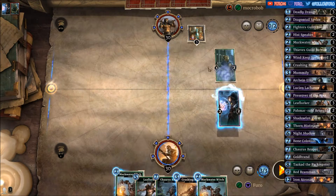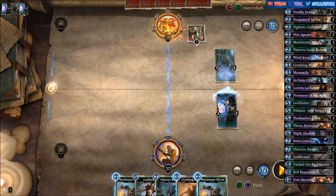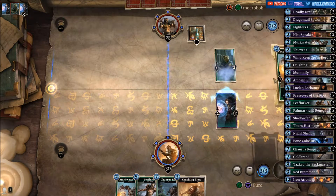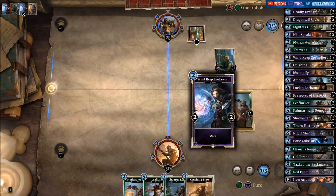Second Mirkwater Witch. We are definitely killing the Thieves Guild Recruit here. We could also drop the Witch and reduce him to zero attack — let's do it. We still have the ward then.